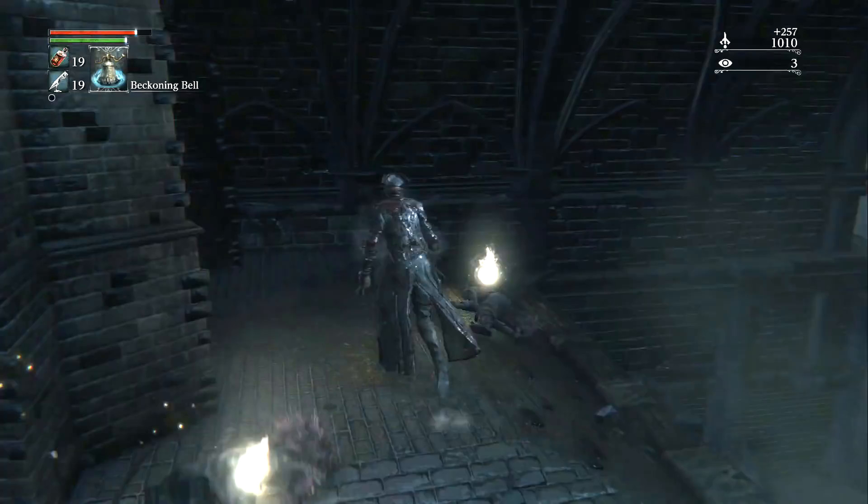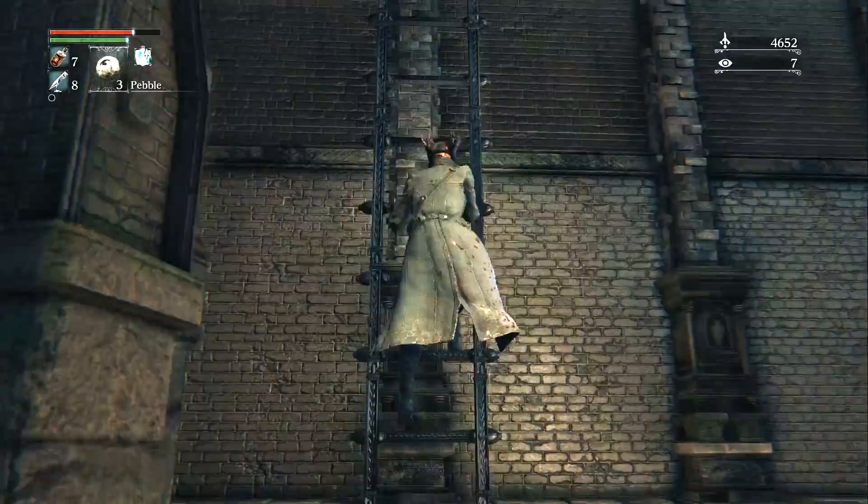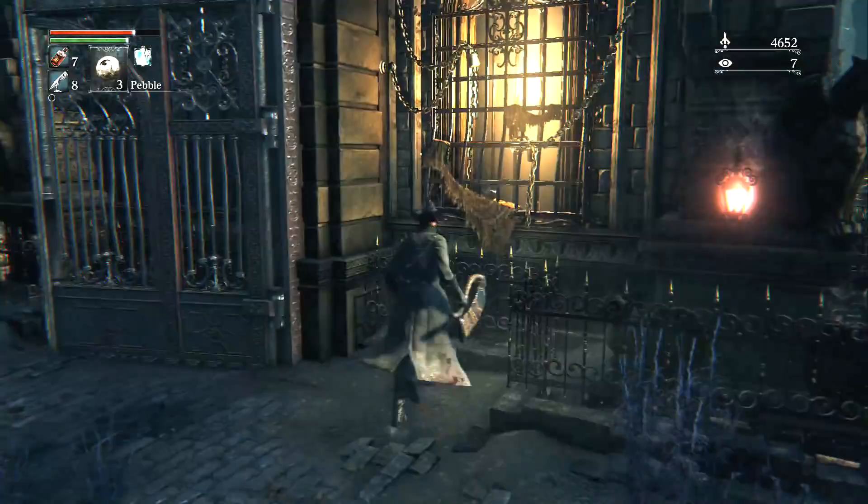While in the sewers again, head up the long ladder, which eventually leads to another ladder with a gate at the top. Speak to the girl in the window who will ask you to look for her missing mother, and give you a music box that will help you with the second boss fight.